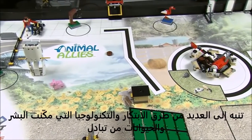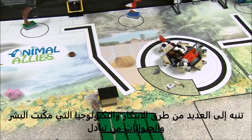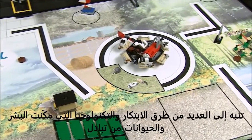As you work on the missions, pay attention to the many ways innovation and technology have enabled humans and animals to exchange health, friendship, amusement, protection, and love. As you'll see, there are many fun problems left to solve.